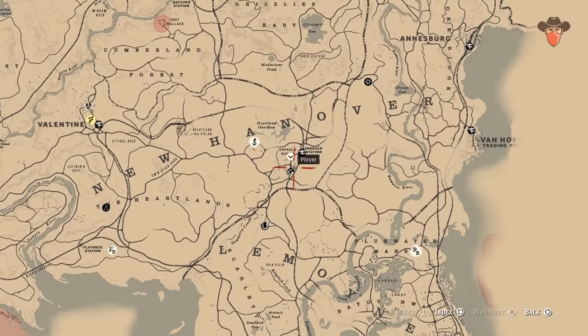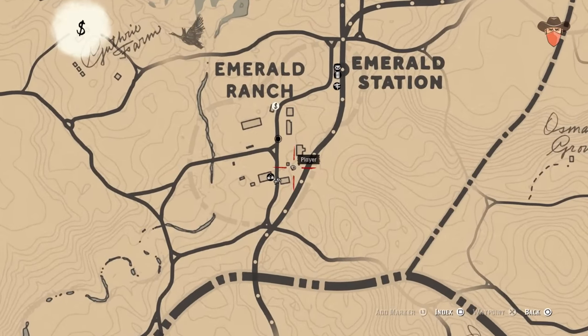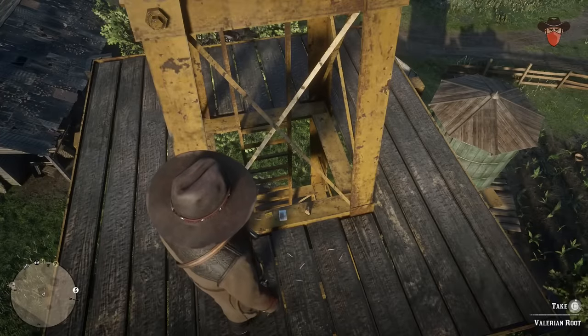Next, head to Emerald Ranch and climb the Windmill Tower. The drink will be at the very top next to a cigarette card — two gifts for the price of one.